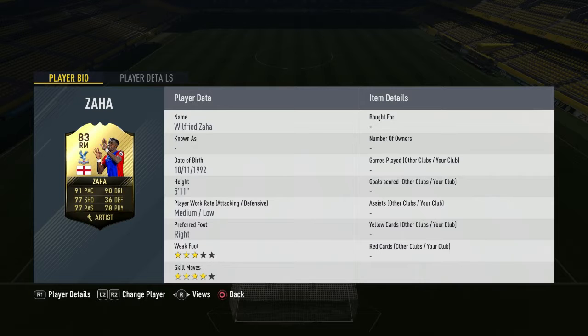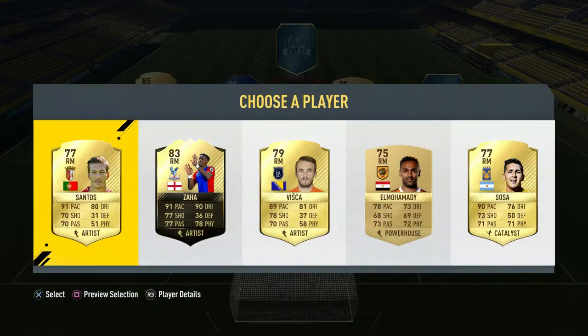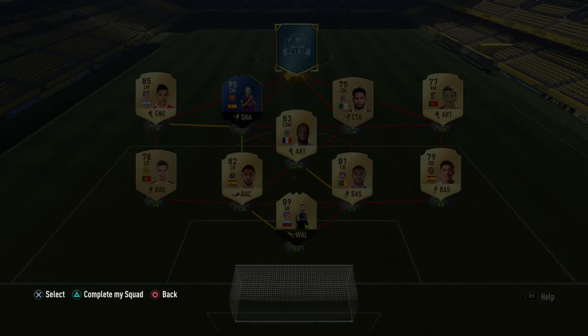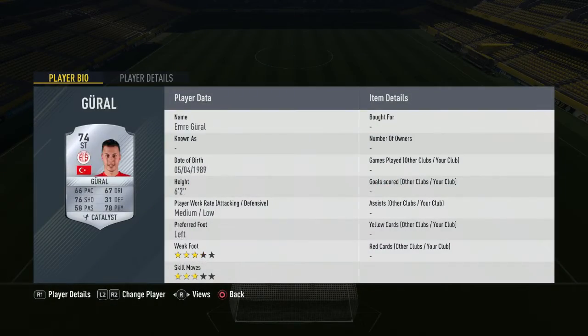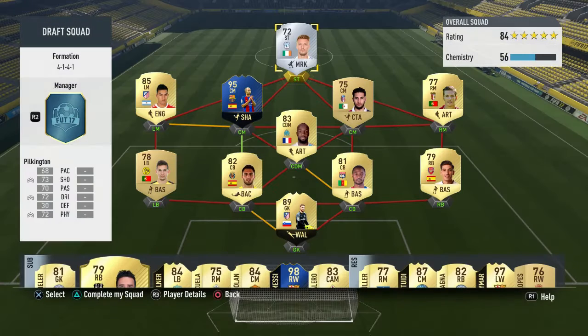Zaha is actually quite tall at 5'11, so we either get this guy at 5'8 or Santos. I'm going to choose Santos because he's a bit faster. Of course he's not taller — we're choosing the shortest players. This final one doesn't really matter, we'll choose this guy for some Irish luck, and I'll get back to you guys when I build the team.